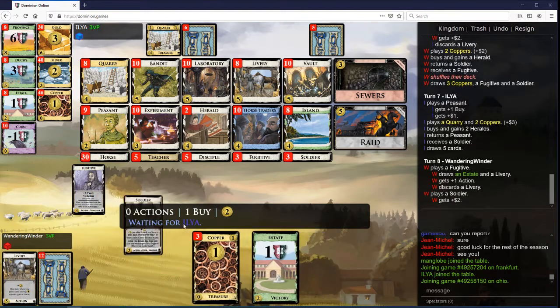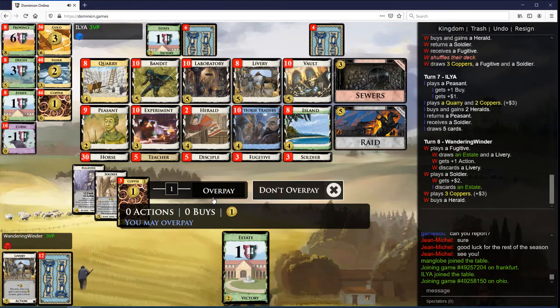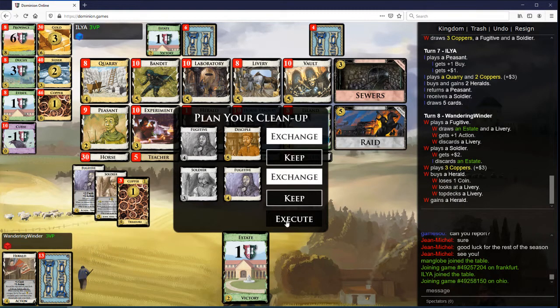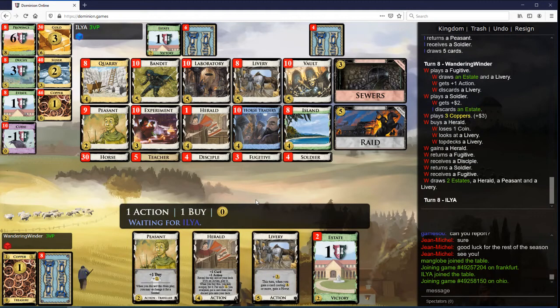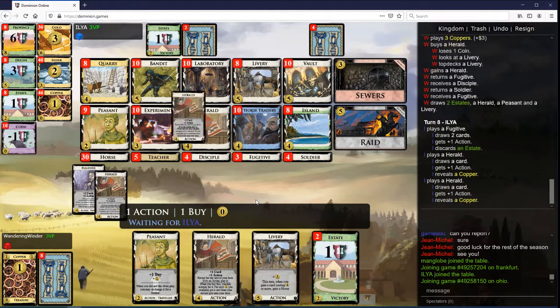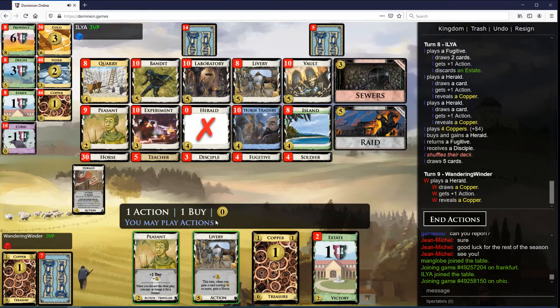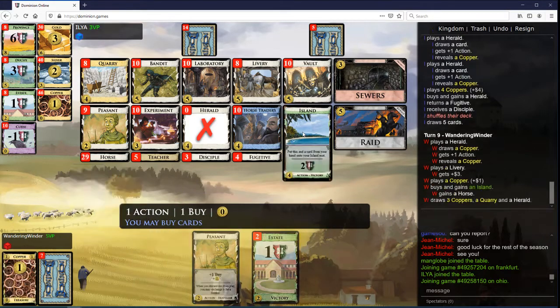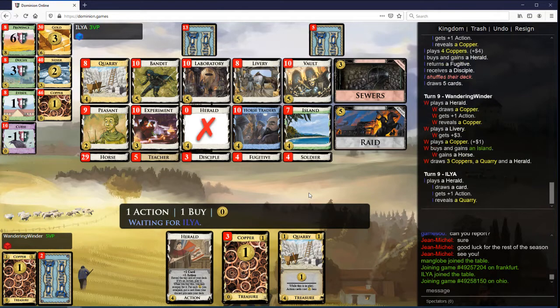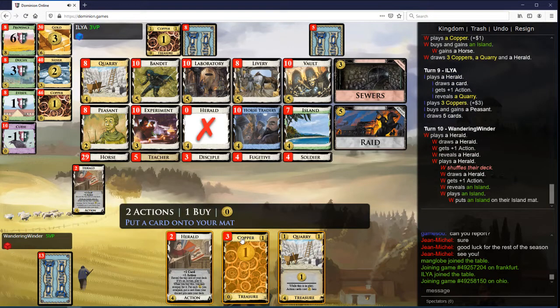I think the Soldier is more important. Let's put the Livery on top. I want to make sure I maintain plus buy at basically all points — it's probably going to be a Peasant at basically all points. Let's go ahead and take an Island here; it comes with a horse. Could be that the Quarry is what we want to set aside. I don't think money is going to be our issue anymore.